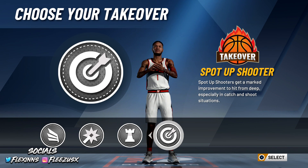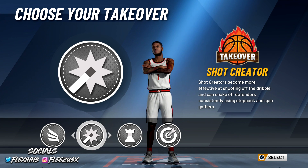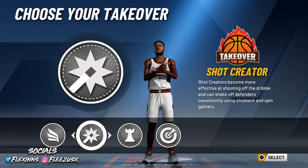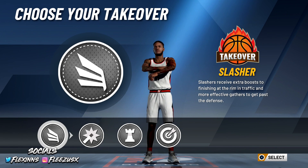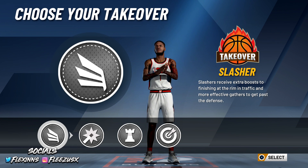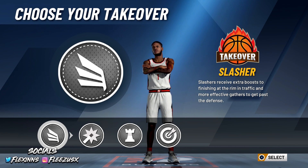People have been saying that the Sharp Shooting takeover and Playmaking takeover are a little bit better, but I'm still going with Shot Creator because when you're playing against randoms you need to be able to shoot off the dribble — it's probably the best takeover in the game. Slashing is also really good for this build. What's funny is a lot of people will leave you wide open when they see you have an Offensive Threat archetype with a slashing takeover — they literally won't guard you.